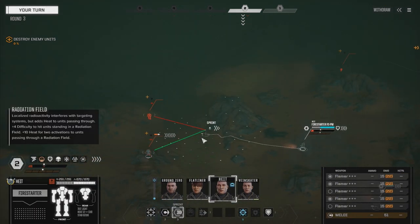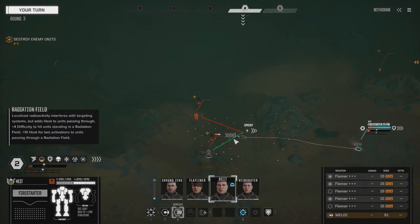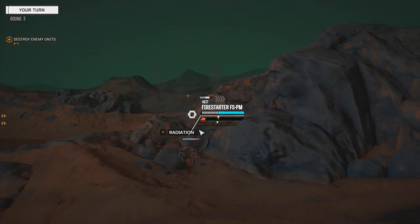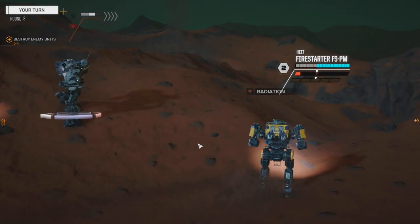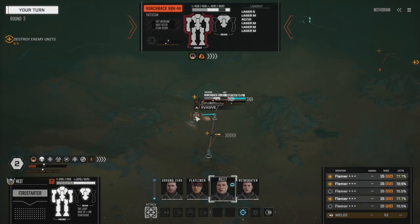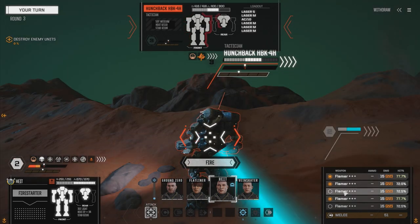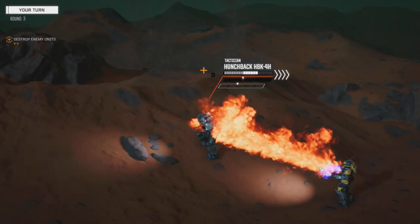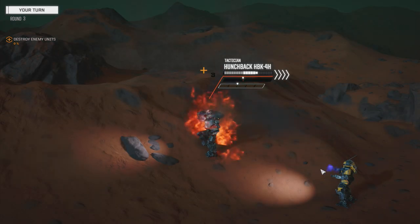It's far enough away — I don't have to worry about them right now. Let's get height and take them around. It's a Hunchback — is that an AC-20? No, AC-10, so we're okay. Medium lasers. Let's fire — wow, that's after movement, it's so hot. Fire three anyway. One hit.